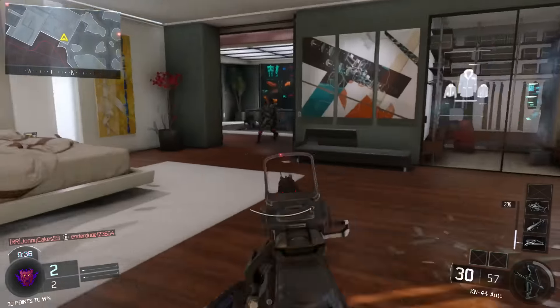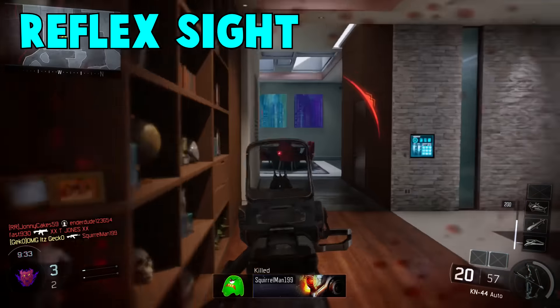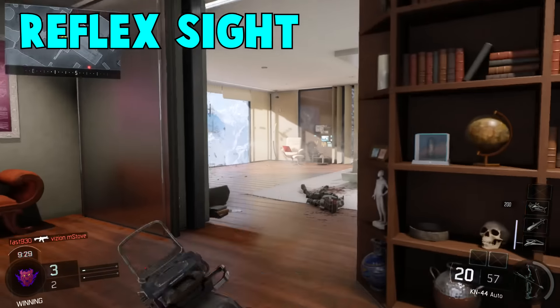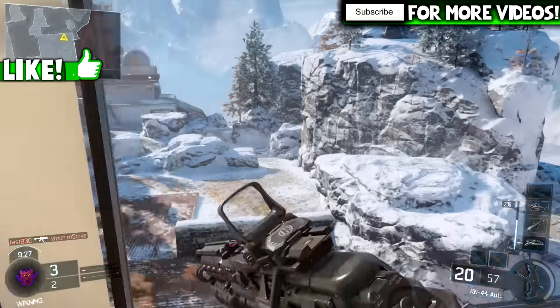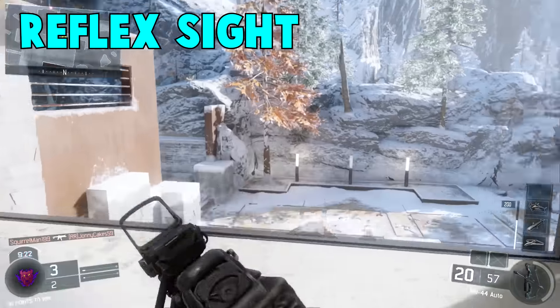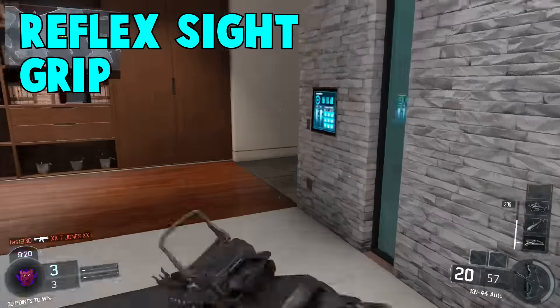So with optics you're going to want to use the Reflex Sight. This is a short scope — you're not going to be zooming in at all — and this is really nice for close quarters combat along with medium range. It's not so good at long range, but it does help at close to medium range and it's a really good sight overall.